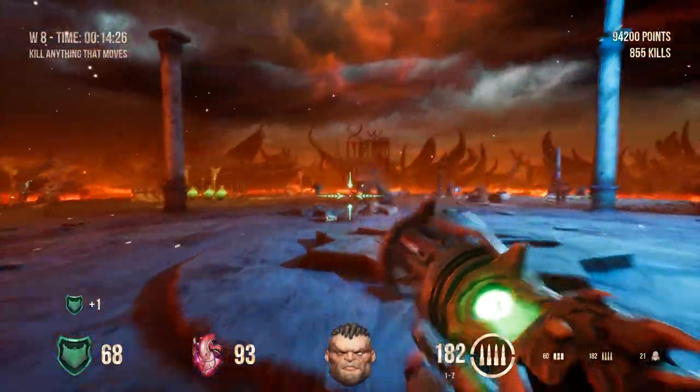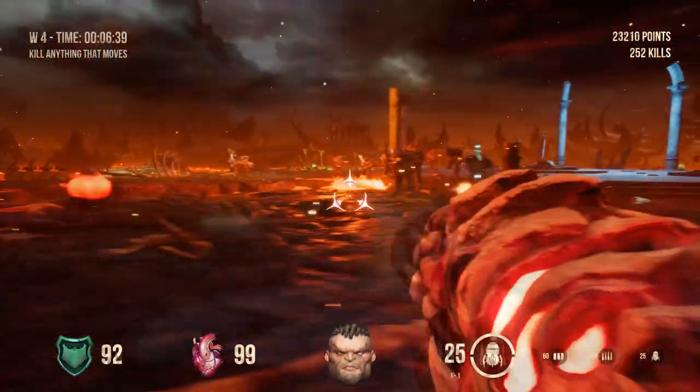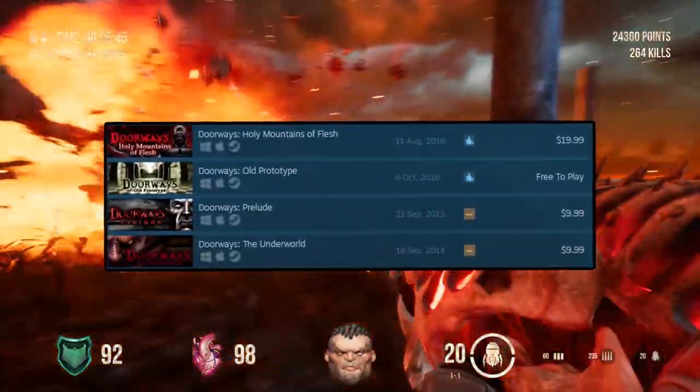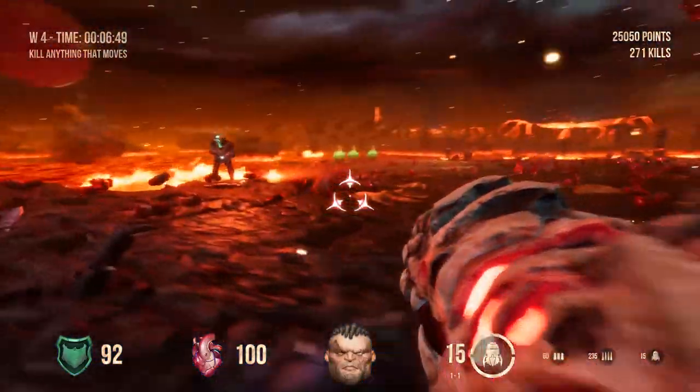Other than that, how does it all stack up? Well, I'm so glad you asked — let's just find out, shall we? Developed by Cybot Studios, a development team known really only for making a bunch of games that felt like a poor man's Amnesia: The Dark Descent, Hellbound is a game that tries to recapture the style and mechanics of 90s FPS games.